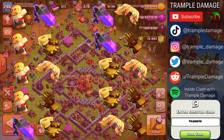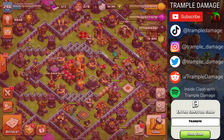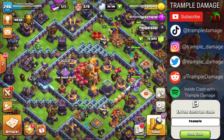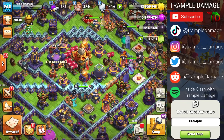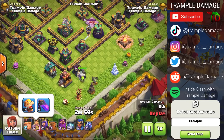We're going to take all 10 possible combinations of the Barbarian King's hero abilities and put them through a couple of challenges at Town Hall 14 — max hero abilities and equipment — to see in three different instances how the Barbarian King holds up. The first example is this bottom compartment, where we'll put the Barbarian Puppet and the Rage Vial.